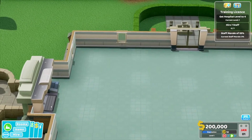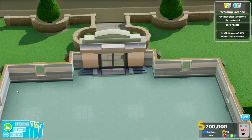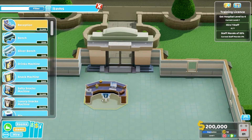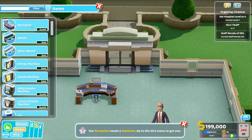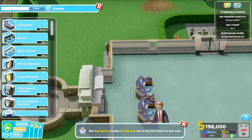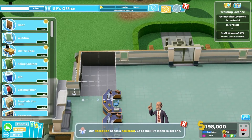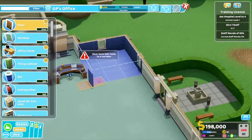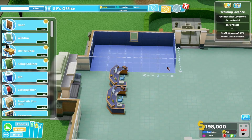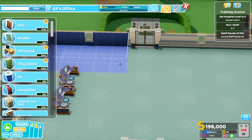Pause the game. Get the hospital to level four. So we'll do our usual thing. We'll go with our reception desk — one there. We should stay the same way we had it before. Let's go rooms, we're going to go to GP's office. That's five. We can't really put anything there anyway. This improves our prestige a little bit if we put that there.